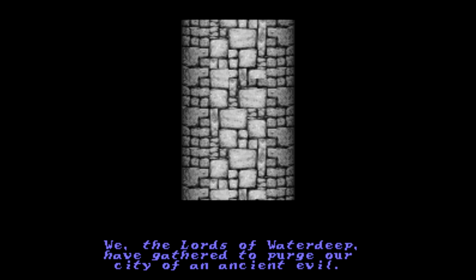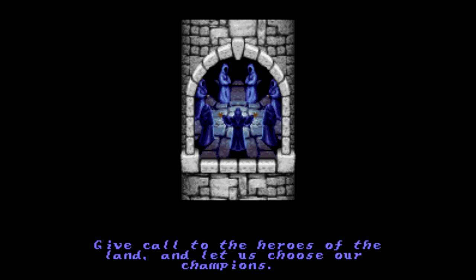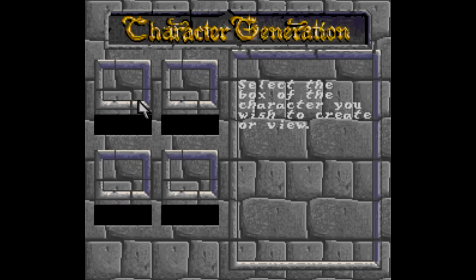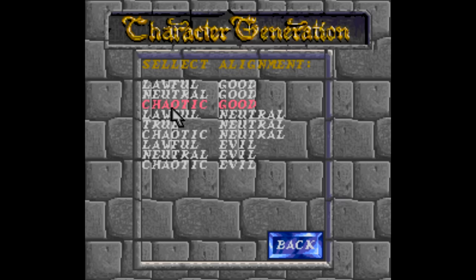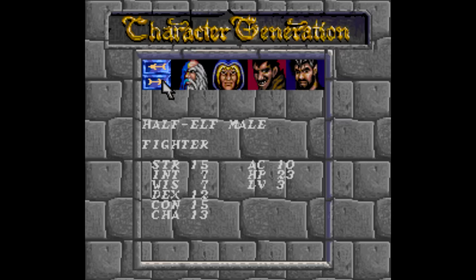Eye of the Beholder is a solid playthrough even today. The story has you start in the city of Waterdeep, where the lords of the city hire a team of heroes to investigate some evil ongoing underground beneath the city. You eventually run into dwarves, dark elves, monsters — all the usual D&D stuff. The name of the game is setting up and managing your party: you choose four heroes with six races — human, elf, half-elf, dwarf, gnome, and halfling — then select from six classes: fighter, ranger, paladin, cleric, mage, and thief. You also select each character's alignment from lawful, neutral, and chaotic, then roll for each character's stats.